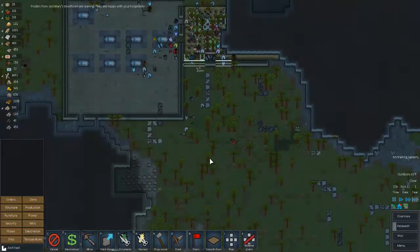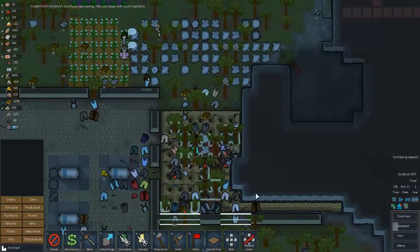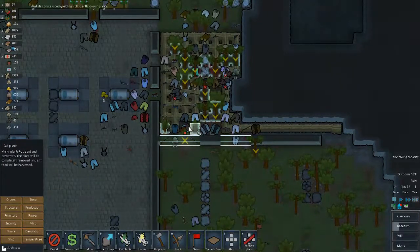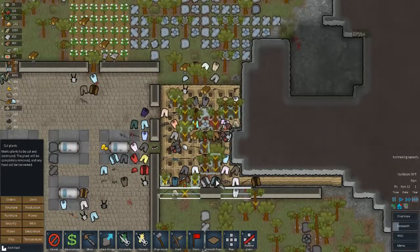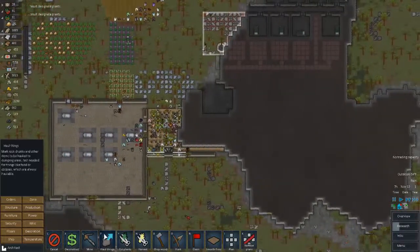This is gonna use a lot of steel. You need to cut these trees down - they're in the way. I really thought they'd cut these trees out on their own because I told them to build there. Guess not. This tree needs to move too, it's been in the way for quite some time.